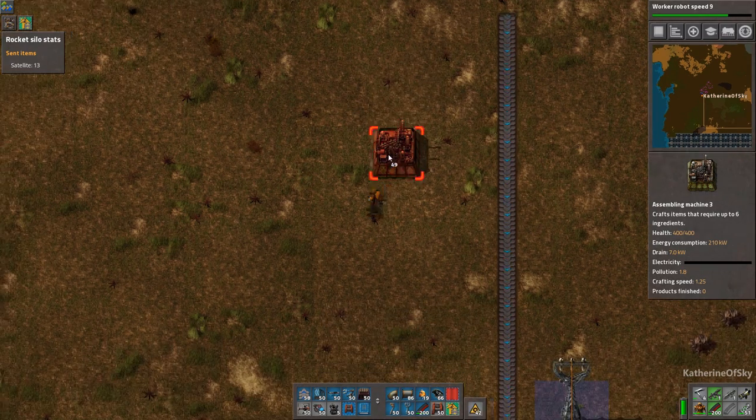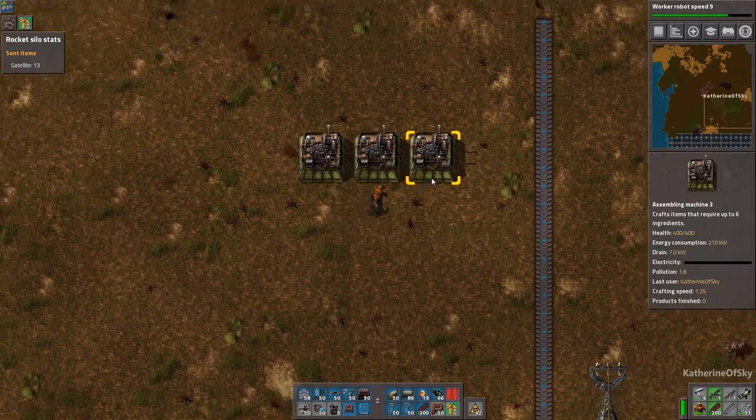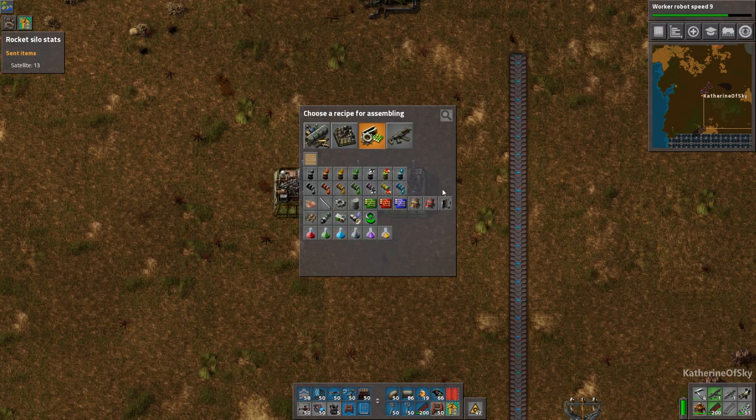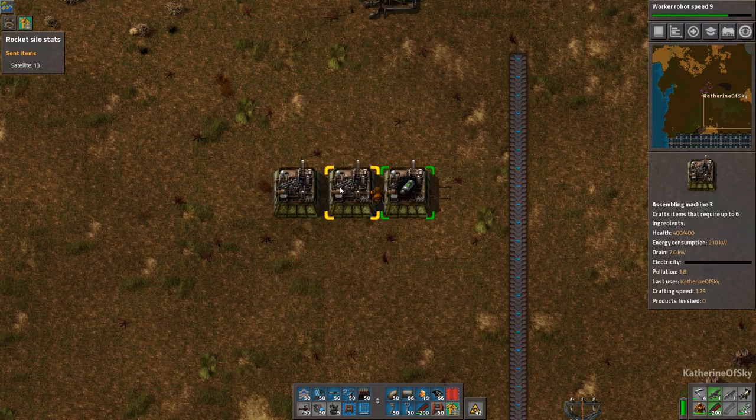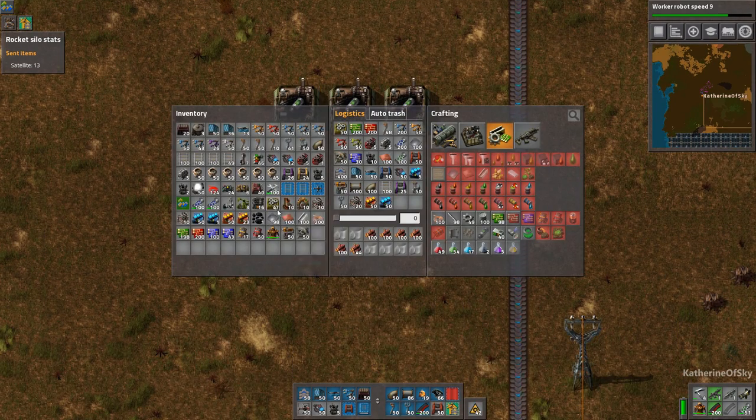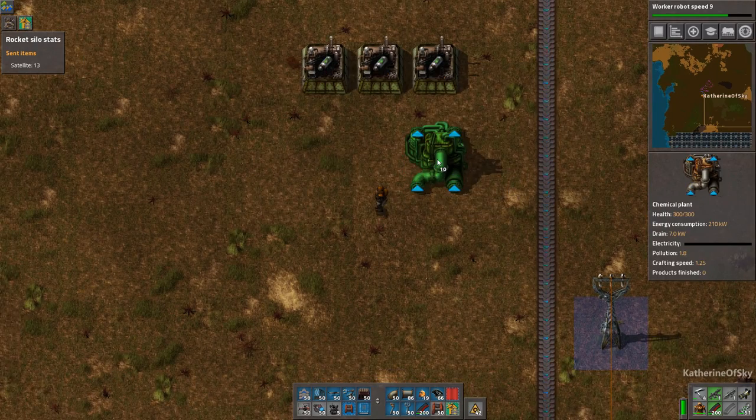I want maybe one, two, three chem plants — I don't know how many we'll need. Maybe a couple, maybe more. We're going to make rocket fuel and then have our solid fuel things coming out.